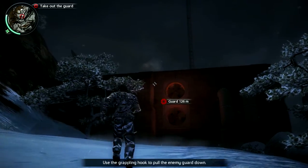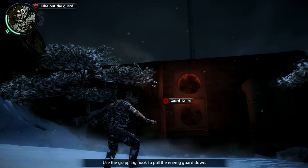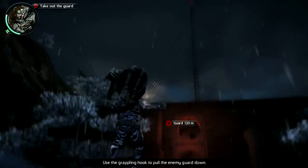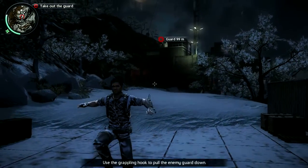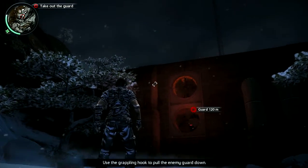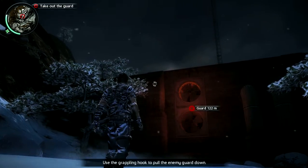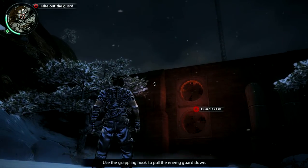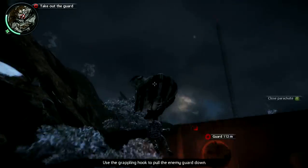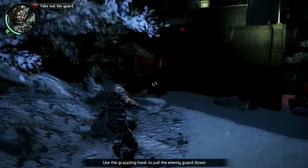Essentially, what you're doing is you have to jump while moving forward for best results. You jump forward, then you launch your grapple, find that specific frame — you can just watch me — and then you return the control stick to neutral while you do that.